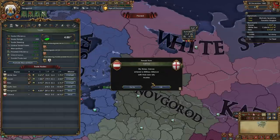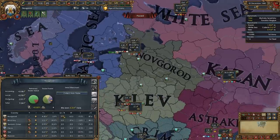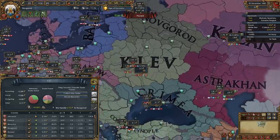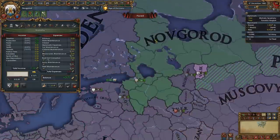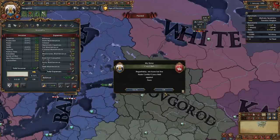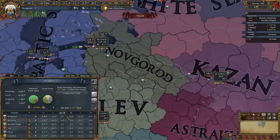Let's take a look at our income from trade. We're currently making 4.88 ducats, and only 0.68 ducats by collecting in the White Sea — to me that's not really worth it. So instead we're going to bring that merchant from the White Sea back to Novgorod, or rather to another location. We only have three merchants: one over here, one in the White Sea, one in Kiev. We want to collect with the guy who is currently in the White Sea. Last month trade income was 4.88. We lost about 0.6 ducats in that trade, but as we continue to get more and more trade power in this region, we're going to want that extra percentage multiplier here.